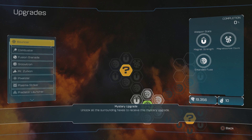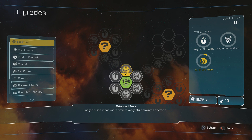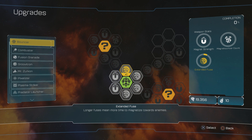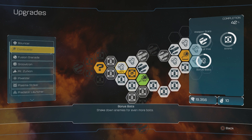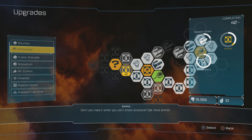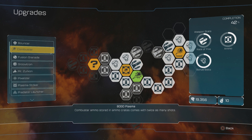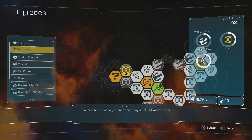Let's upgrade the bouncer. There are two question marks. I'm not sure which one I should go for, but I think I will go for the left one. The combuster is also almost at a question mark. I think I should go for the combuster, as I use that one a lot. I got more ammo out of it — a lot more ammo. That's nice.